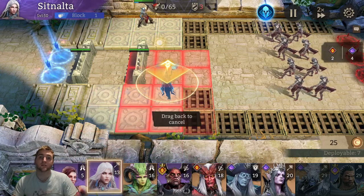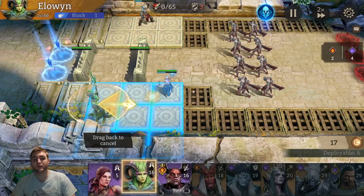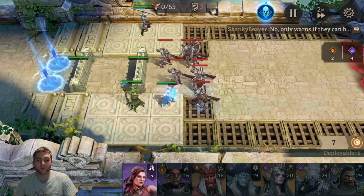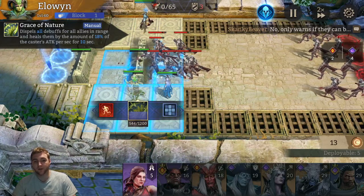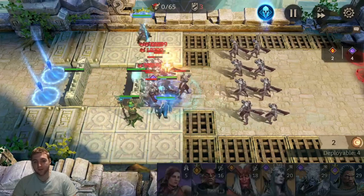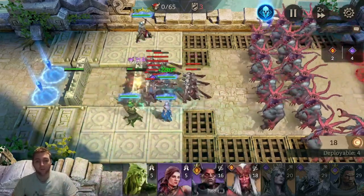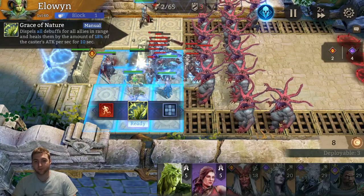I like to use Sitnauta to freeze and slow down the wave. I put her here and then I will place down an AoE healer. If you stick your AoE healer in the corner you will reach all these tiles. My Elwyn is tanky enough that she will take some damage from the poison but she's a strong enough healer to handle it. This means I'm healing Sitnauta, I'm healing Elwyn, she's healing herself, and I can put down a defender here to block a little bit. A single AoE healer should be able to cover everyone.